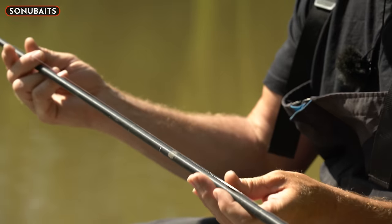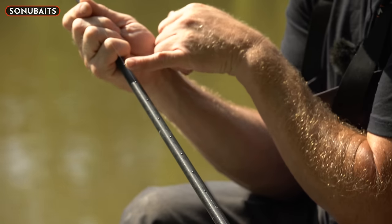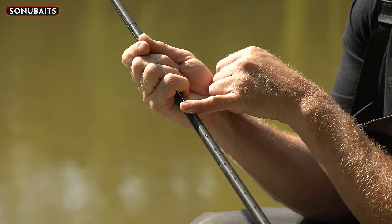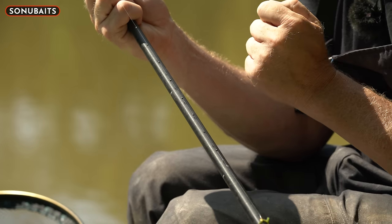I might have to adapt my feeding a little bit — maybe go to four-mils — but I'm hoping to just keep the fish on the bottom, nice and calm, and then just present my bait straight over the top of them. Flexi wide stem on this float, for good presentation — the float stays exactly where I want it. Coming down the rig, it's bang on five foot.